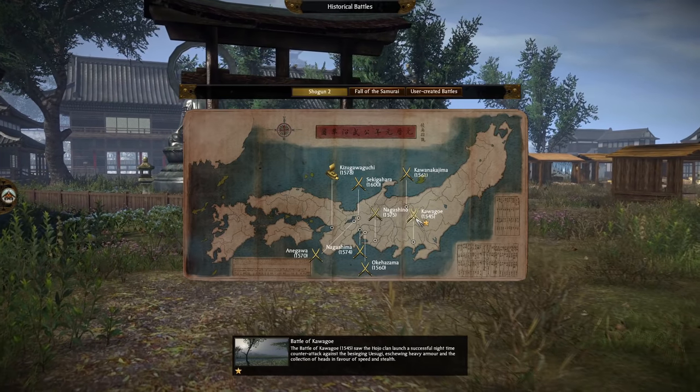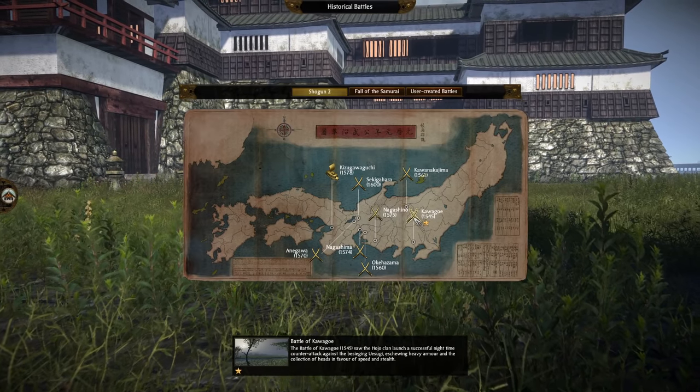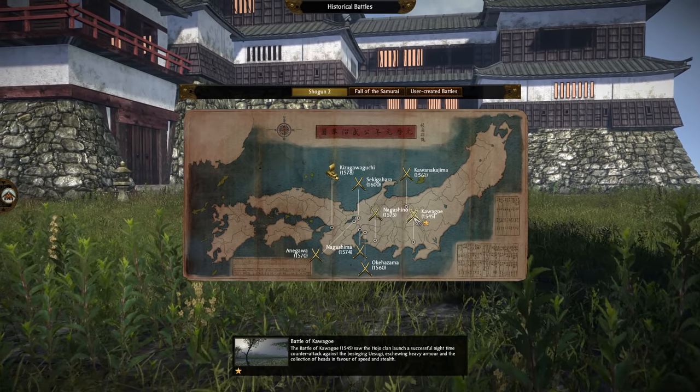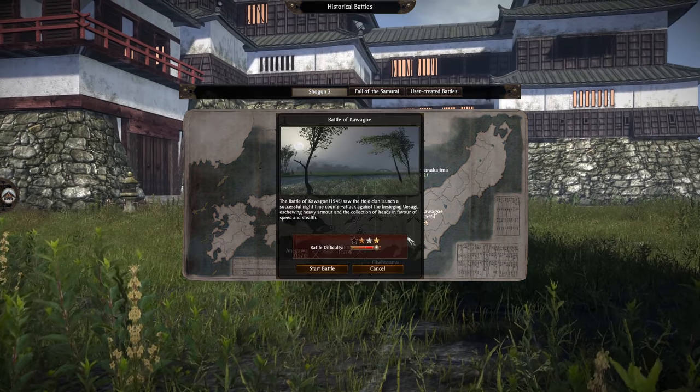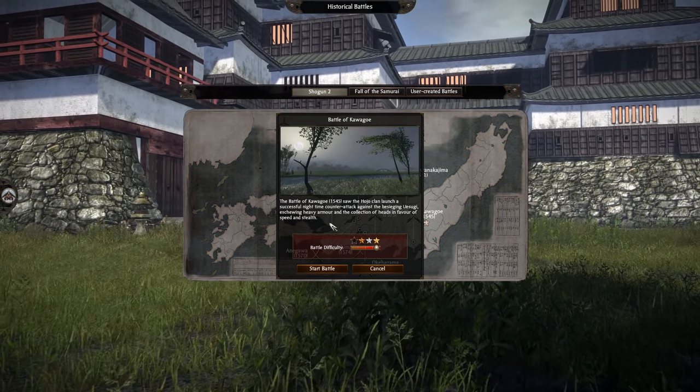I figured I'd play it — a lot of people mentioned it to me as well. So the Battle of Kawagoe, 1545, Sengoku Jidai, saw the Hojo clan launch a successful night-time counter attack against the besieging Uesugi, skewing heavy armor in favor of speed and stealth.